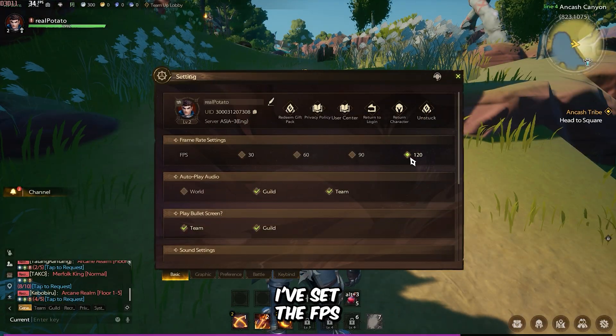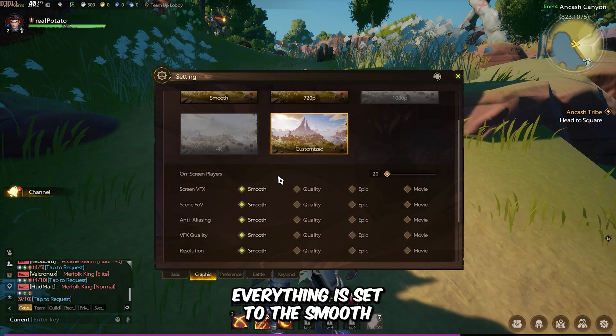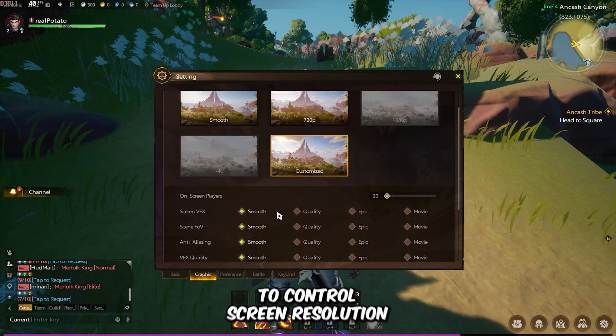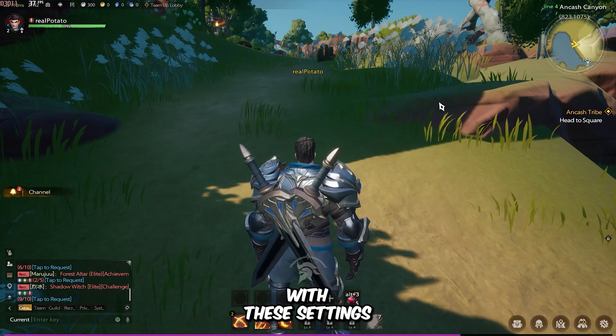First, I've set the FPS limit to 120, and under the Graphics option, everything is set to the Smooth preset. Unfortunately, the game does not have an option to control screen resolution. Let's see how the game performs with these settings.